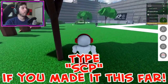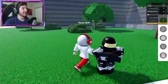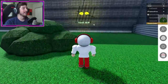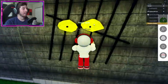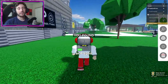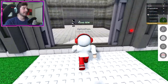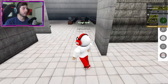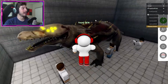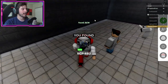Next up is SCP-4205 — you may have already seen it but it's over here on the wall of the SCP facility. It's that big yellow creature with the big yellow eyes. Bump into it and there we go — SCP-4205. Next up is SCP-682. Enter the SCP facility again, go to the right, enter this room, and there is the big alligator. You have to jump in the middle of it because that's where the hitbox is.